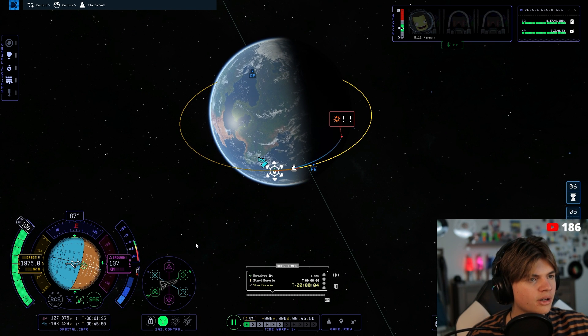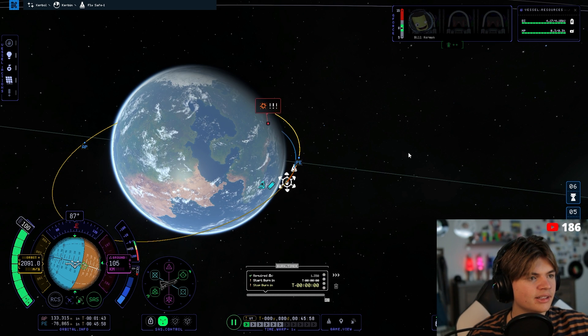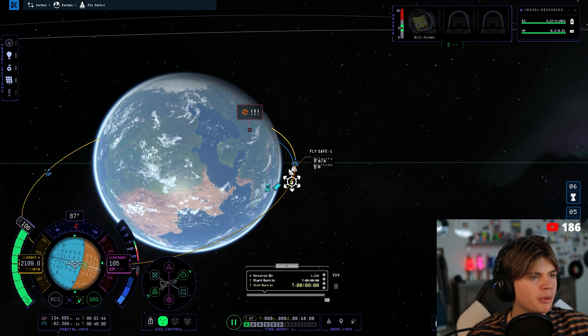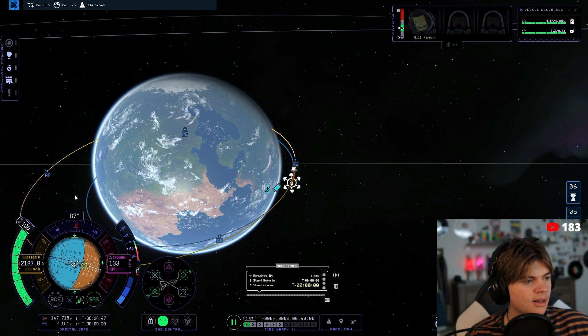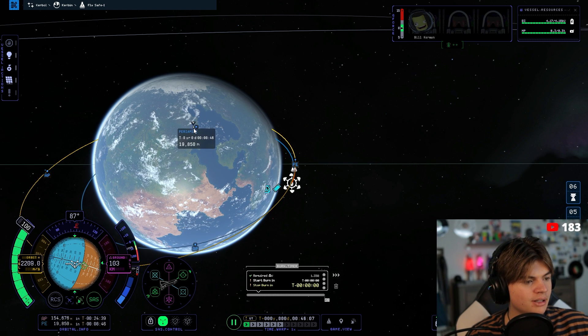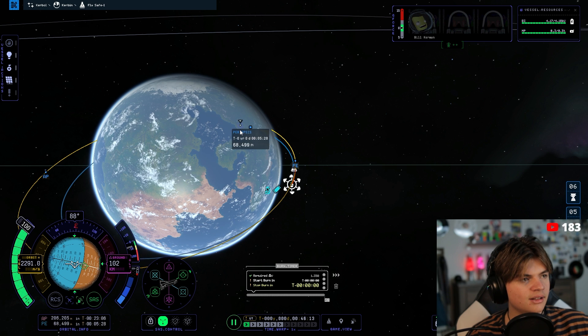Our orbit should start to go around the planet soon. We were a little late on our burn so we're going to have to burn longer than planned to get into orbit. We want our periapsis to be above 70,000 — that's how we know we're in a safe orbit. 40, 50, 60, 70 — okay!